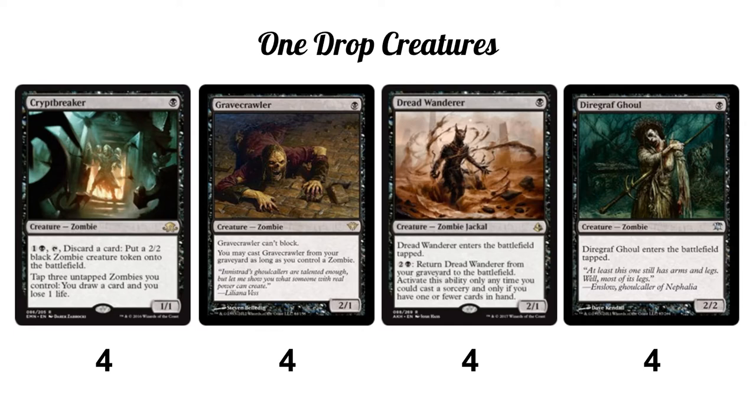Dread Wanderer is a little bit like a worse Gravecrawler. It doesn't have the zombie restriction, which is nice — if we get board wiped late game with an empty hand, we can bring Dread Wanderer back from the graveyard and then play out all our Gravecrawlers. It's a 2/1 for one that comes into play tapped, which is a downside. You can play it from the graveyard for three mana with one or fewer cards in hand. It's not super common early but can be worth it in grindy matchups.